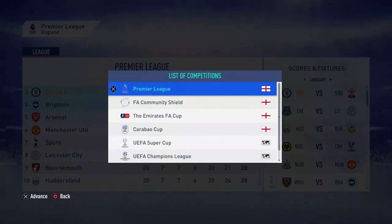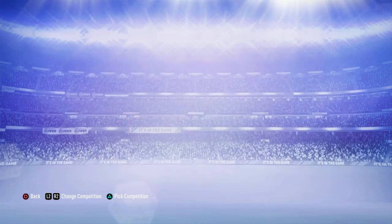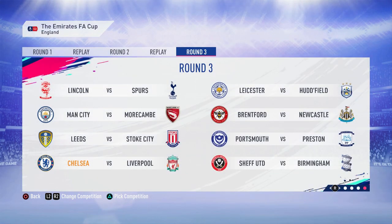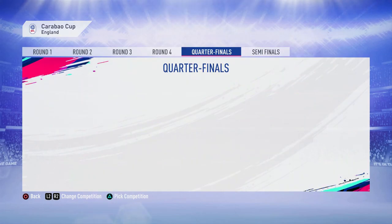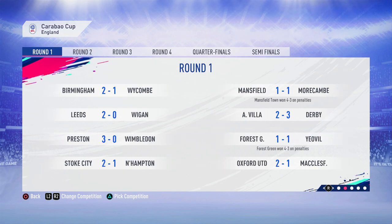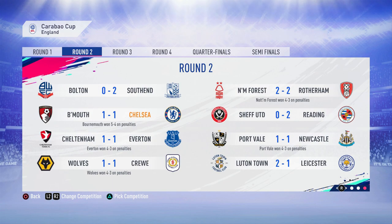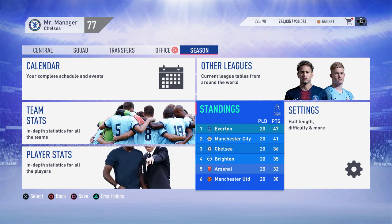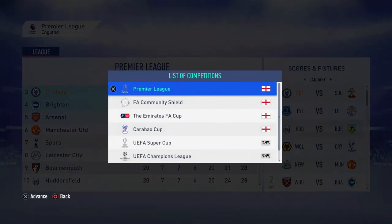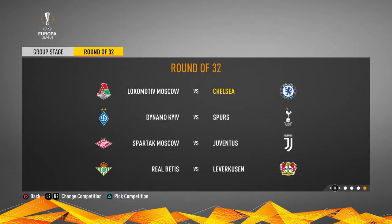Checking the Carabao Cup — we're not in it. Bournemouth beat us in the second round on penalties, which is not good. In the Europa League, hopefully we made it through — we did. Round of 32, we're against CSKA Moscow away from home in the first leg. Juventus dropped down into the Europa League, as did Spurs, Dortmund, and Liverpool as well — some good games there.